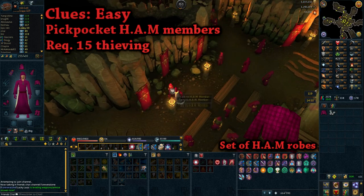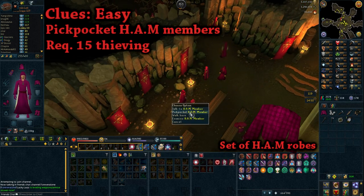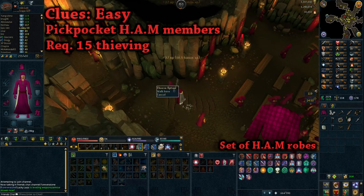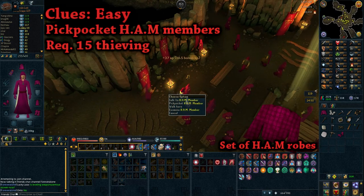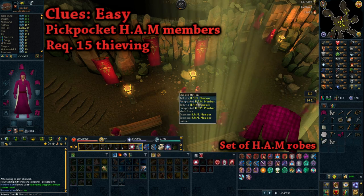For easy clues, the best method is to pickpocket HAM members. You need a Thieving level of at least 15 to pickpocket the females and 20 for the males — both give easy clues, so 15 is just fine. I'd recommend wearing a full set of HAM robes as it slightly reduces the chance of getting caught.